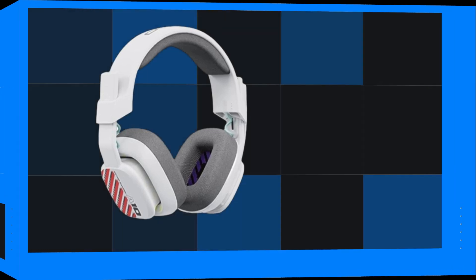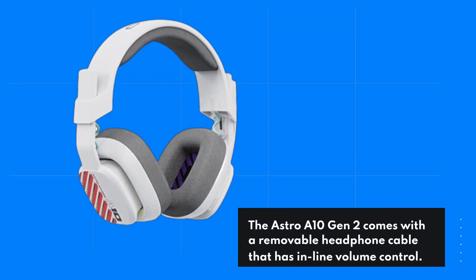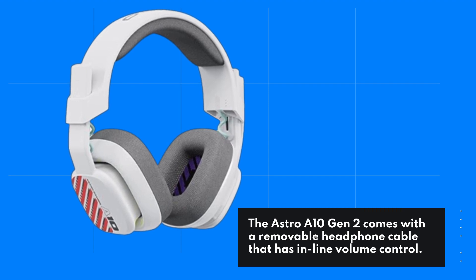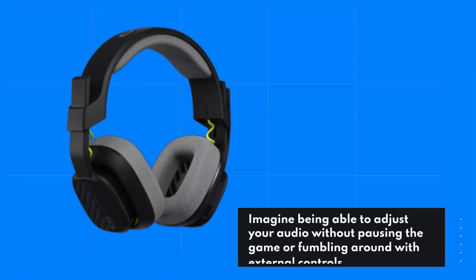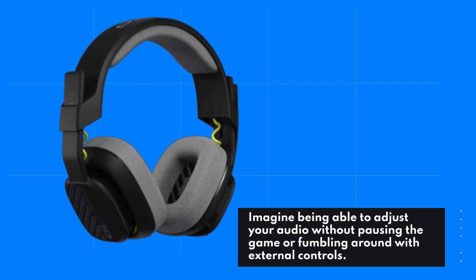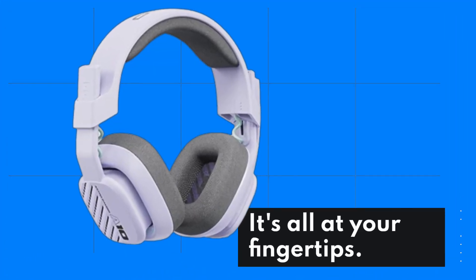Now, let's talk convenience. The Astro A10 Gen 2 comes with a removable headphone cable that has inline volume control. Imagine being able to adjust your audio without pausing the game or fumbling around with external controls. It's all at your fingertips.